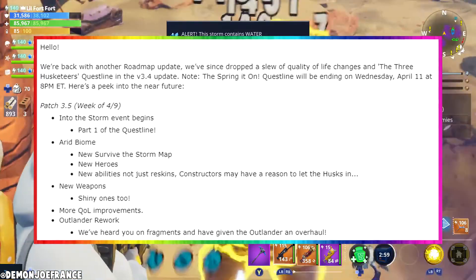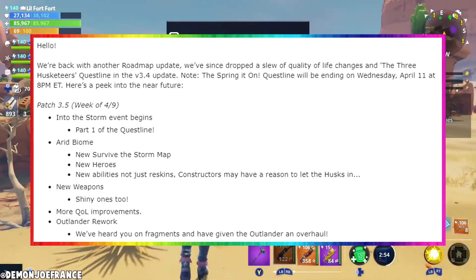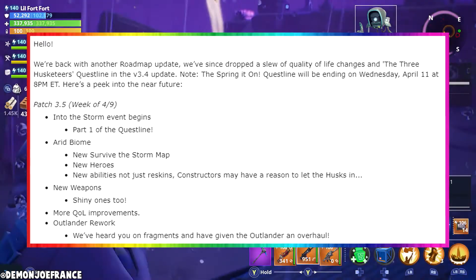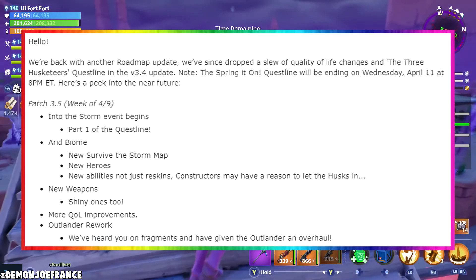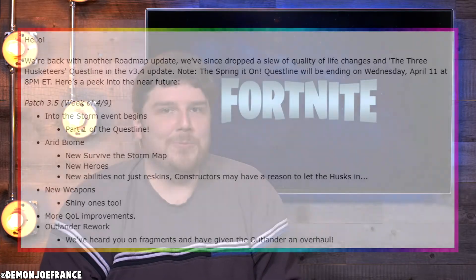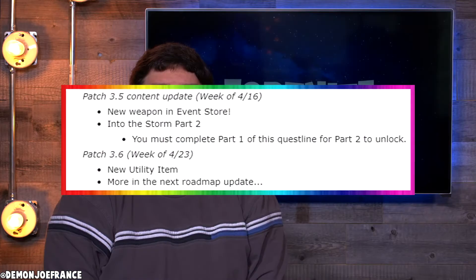In the week of April 9th, the Into the Storm event will begin and part one of the questline will be made available. During this week we'll also get the arid biome, a new Survive the Storm map, new heroes with unique abilities, new weapons, more quality of life improvements, and a whole Outlander rework — so that's going to be really cool.